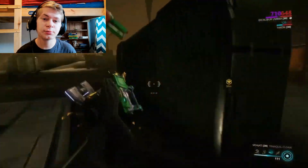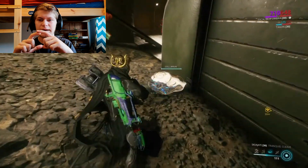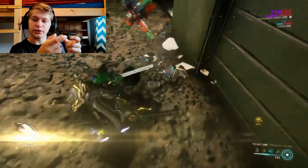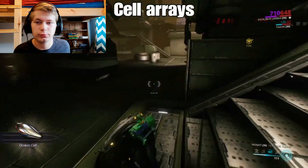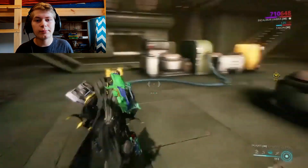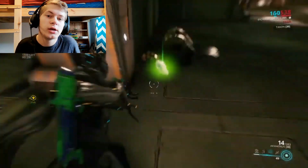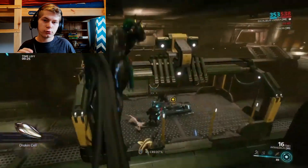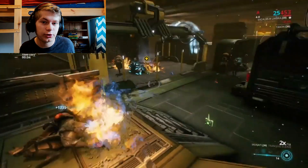So the first place you can find Orokin Cells is — you know how you get Rubido formations? Well, they're basically the Orokin Cell equivalent of that. I will have the name on the screen right here, and in the video you will see what they look like. You can get up to two Orokin Cells every time you get them, so you might get lucky. You can also find them in little breakable crates, as you will also see on the screen.